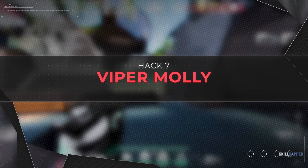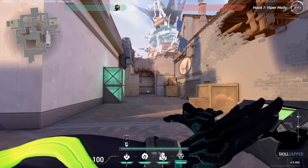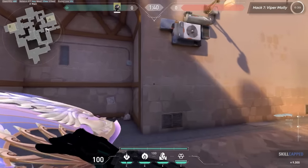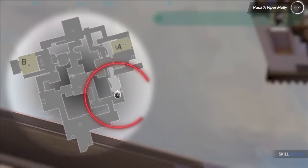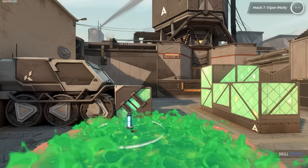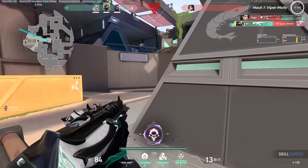You can actually do a perfect Viper molly from anywhere without knowing any lineups. To perform this, look straight up in the sky and begin sprinting. Look at your minimap and you'll see the sound circle around your character. The peak of the sound circle is the exact spot your molly will land. It won't be 100% perfect right away, but after a couple of tries you'll know exactly how to get your molly to where your sound circle edge is. This lets you throw a molly on the rotate to deny a plant or push without ever needing to learn annoying lineups.